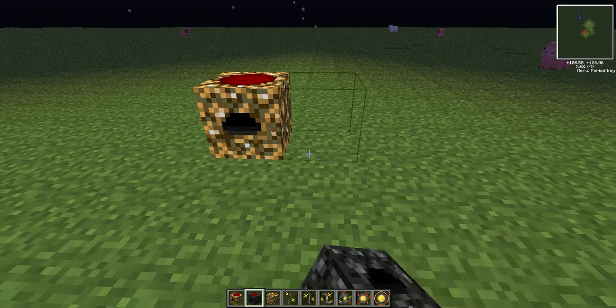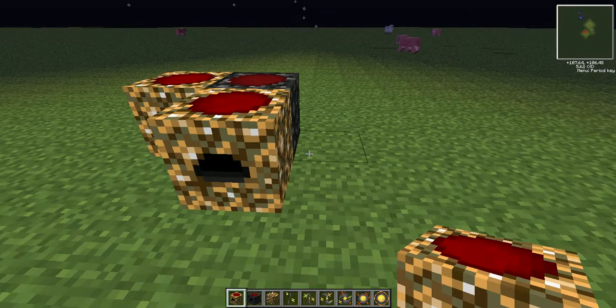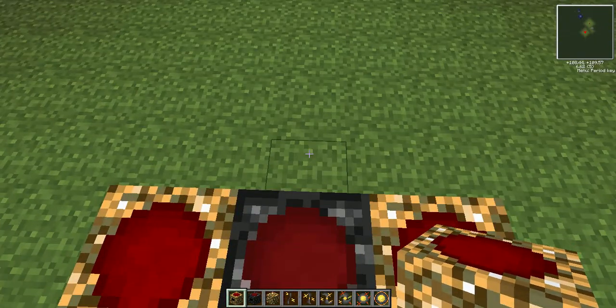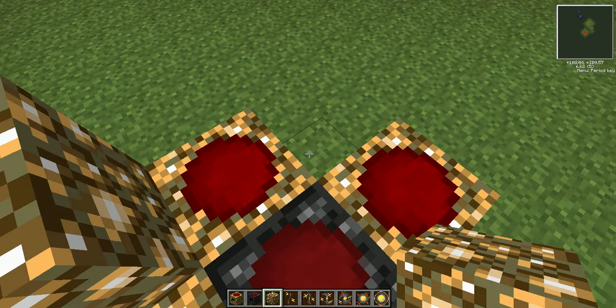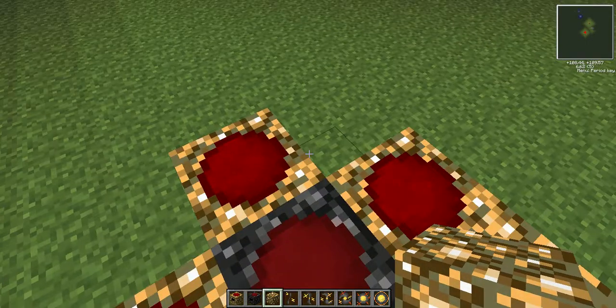So if you put — you're meant to put one there, one there, one there. I'm lagging a bit, sorry for this. And then if you put glowstone like so — that's not meant to be there because I'm lagging.